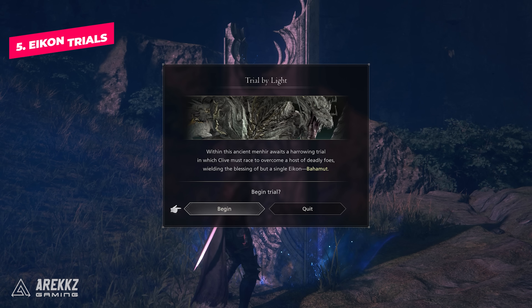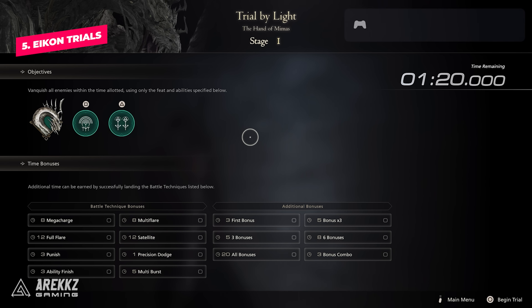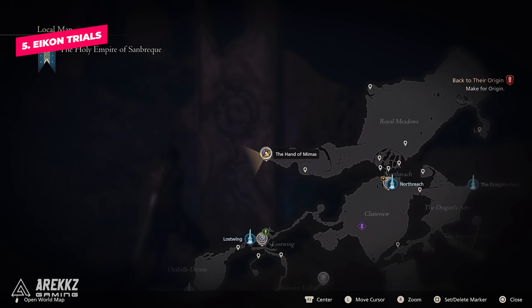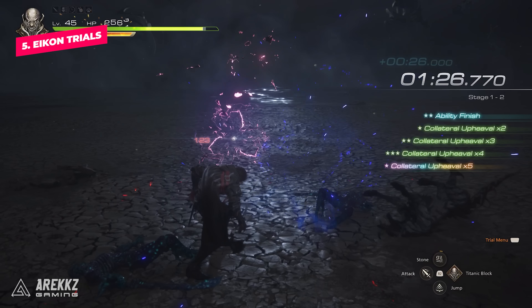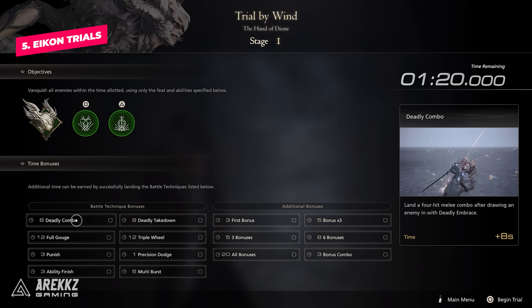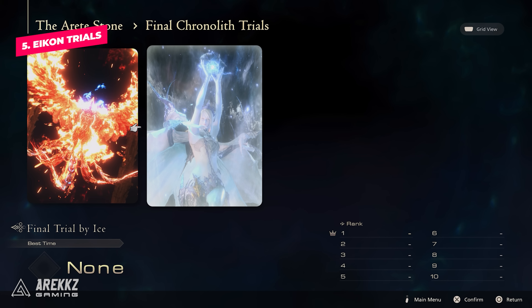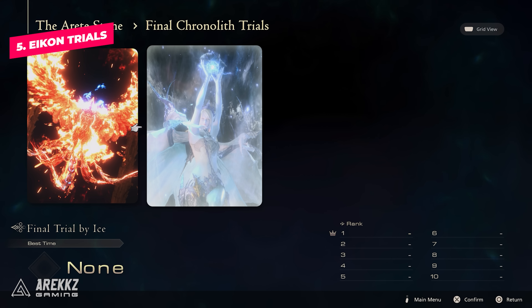Number five, scattered across the open world are the various Arete Stones, which are similar to the ones in the Hideaway. If you are looking to get some of the best accessories in the game that increase the damage of your Eikon's ultimate attacks, then you will want to complete these. Each one will restrict you to a single Eikon's abilities and have you performing special battle techniques to complete three stages against the clock. This is basically a fun minigame fight where you try to take down multiple opponents as quickly as possible while balancing special moves and combos to add time to the clock. Completing these trials not only rewards you with the accessories but also unlocks a much harder version with less time on the clock and different gear restrictions in the Hideaway. So if challenges are your thing, you need to try this out.